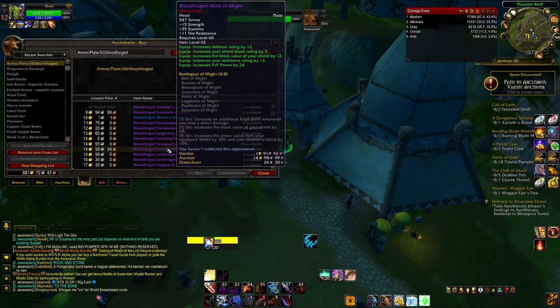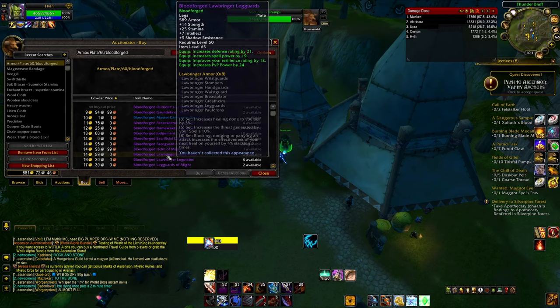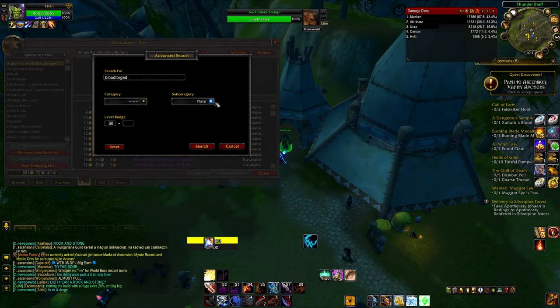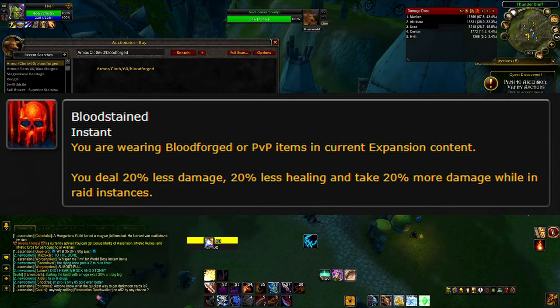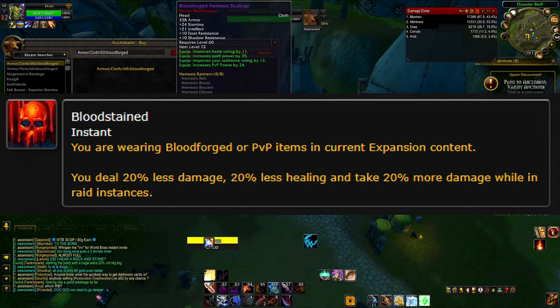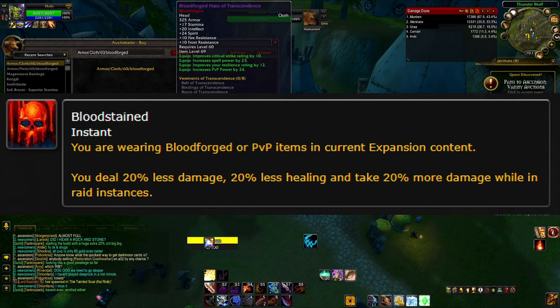When gear drops in high risk, it becomes blood forged. Blood forged gear will have resilience and PVP power stats on it, and it will also make it tradable. You may think this is broken and allows players to attain gear in a roundabout way. However, wearing this gear in higher raid content will give you a debuff that reduces your damage and healing done by 20% and increases your damage taken by 20%, which will usually result in you getting kicked from a raid.